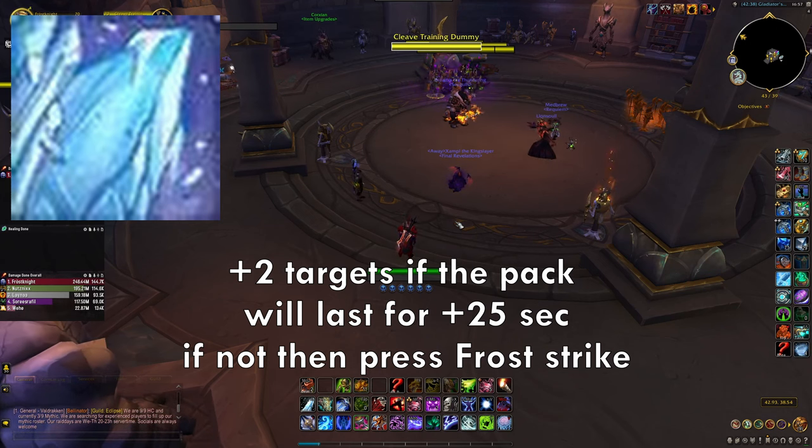Outside Pillar of Frost you should focus on Remorseless Winter. Use the second charge of Death and Decay right when Pillar ends. On the last two seconds of Pillar of Frost, if you have two Killing Machine procs, make sure you put down the second Death and Decay and use those two Killing Machine stacks. After that, focus on Remorseless Winter — spend runes inside it by hitting Obliterate and Rime.